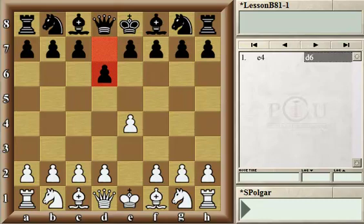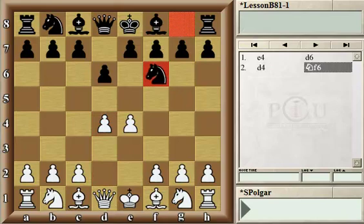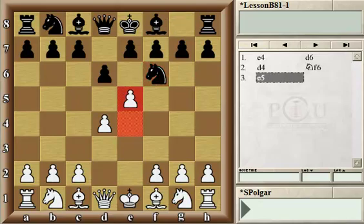White responds by being allowed to occupy the center with a second pawn — an excellent choice. Generally, if one side can have both pawns in the center, that's a good thing. Black responded, developing further with the Knight and immediately challenging one of the White center pawns.